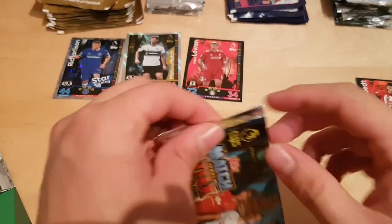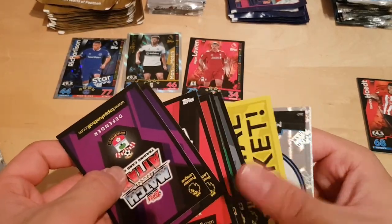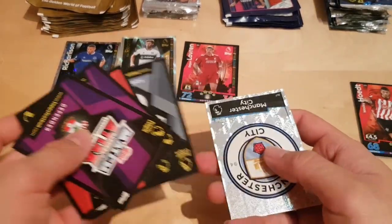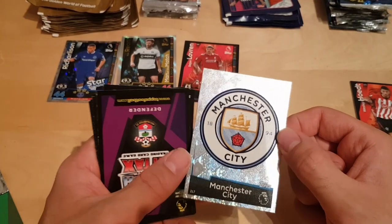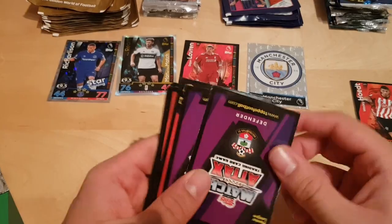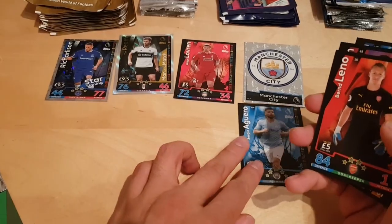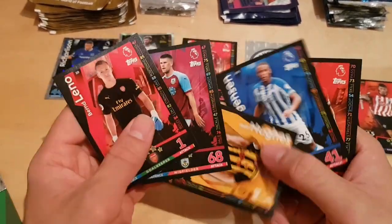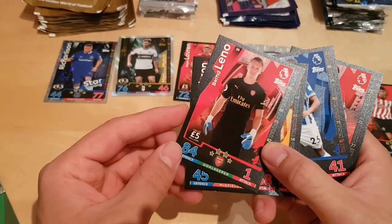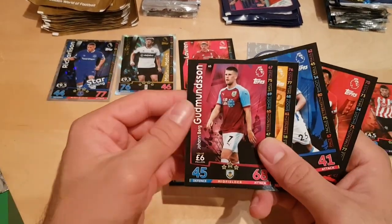Okay, we got the next pack. Again the free digital packet. Oh nice, really nice — we got the Manchester City shiny logo, that's a really cool one even if I'm not the biggest fan of City, but still nice. We got Sergio Agüero — it seems like Manchester City is bringing it. We got Hudson, Gudmundsson, and Bernd Leno — good goalkeeper. I think we're getting some good cards.